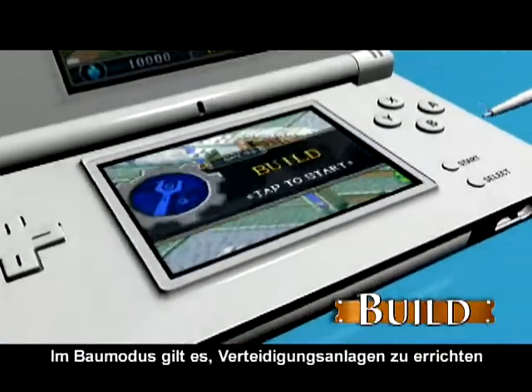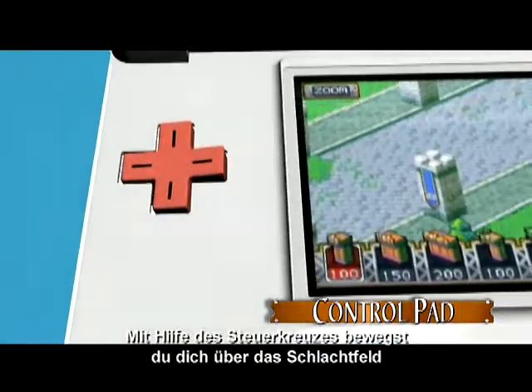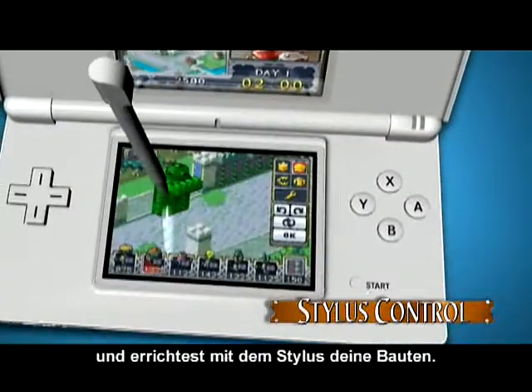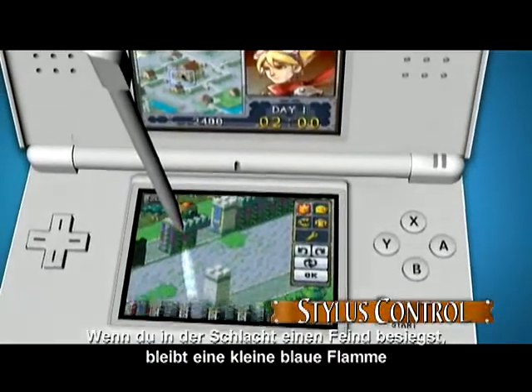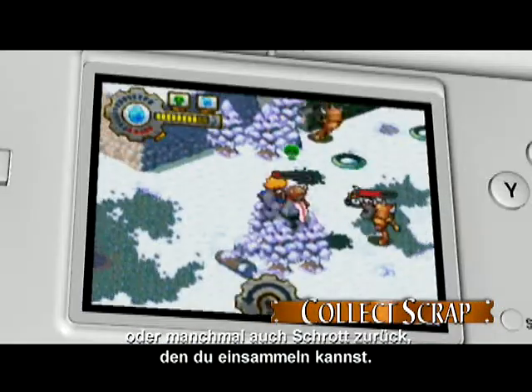In build phase, you must construct a defensive barrier and repair damage from previous attacks. Use the control pad to move around the battlefield and use the stylus to build your items. Defeat an enemy during battle and a small blue source flame or sometimes scrap will appear for you to collect.